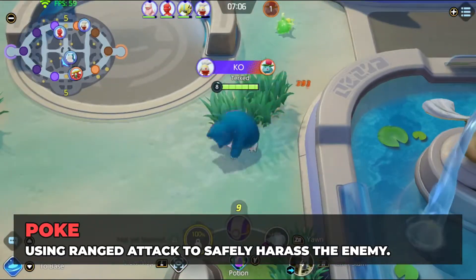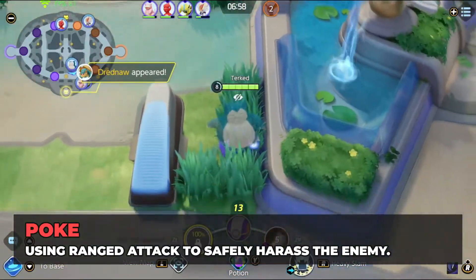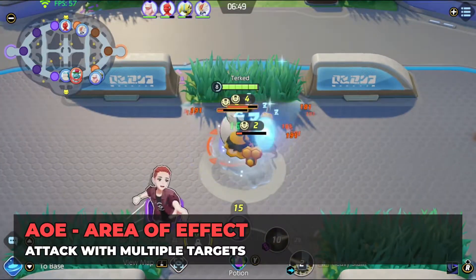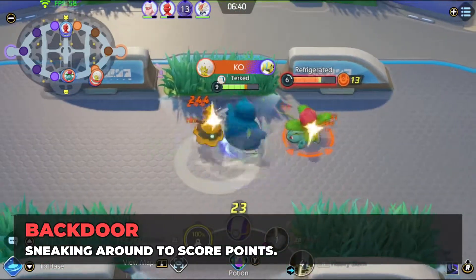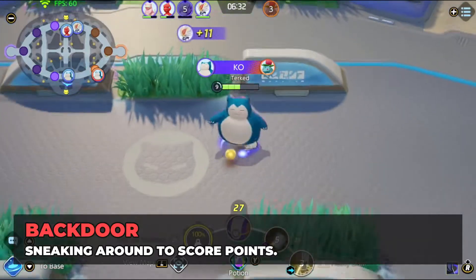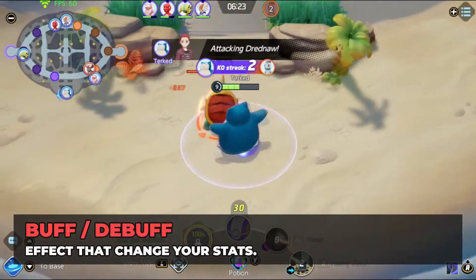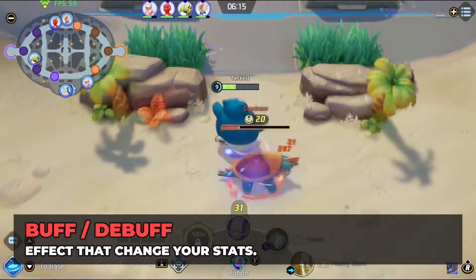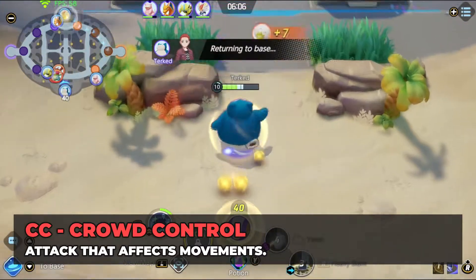Poke: poking is done by using a ranged attack to safely chip at the enemy to force them to back off for health. That can be used to negate their farming as they might move back from wild Pokemon and let you clear them. AoE or Area of Effect: an attack that deals damage inside of an area or hits multiple targets at once. Backdoor: sneaking around the jungle to go deposit points or do a quick push in one lane while the other half of your team is holding the enemy. Do not backdoor if your team is at a disadvantage. Buff and Debuff: effects that affect your stats for a short period of time or permanently — a boost is a buff, a reduction is a debuff. Crowd Control: abilities that can stun, slow, root, or disable the enemy. They're moves everyone hates being hit by, but you'll love to use.